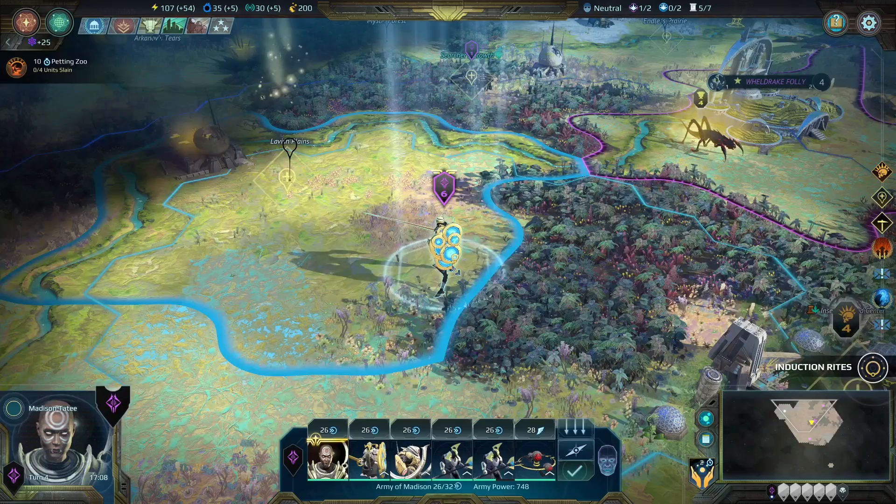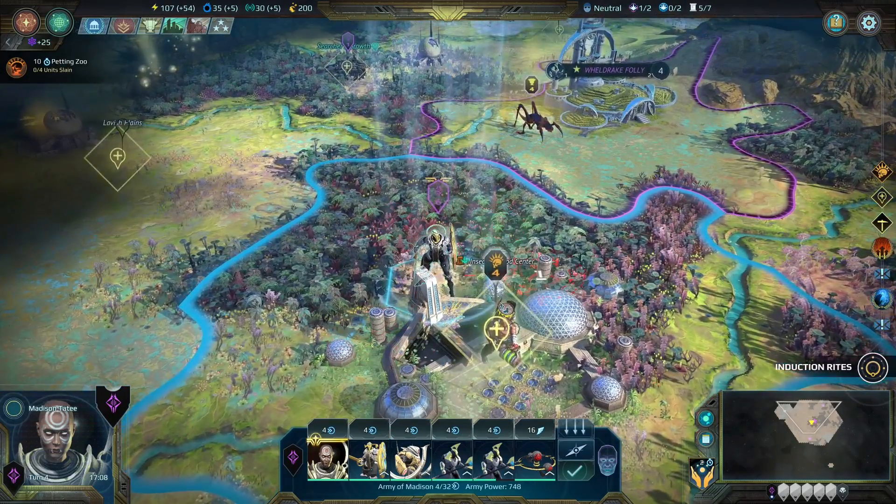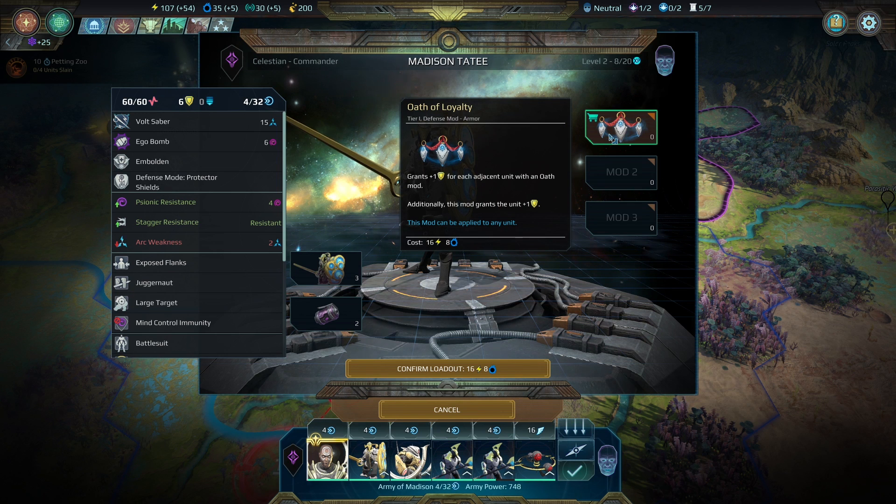That just seems like more fun to me, so let's get her into a Paladin Protector battlesuit. What I really like is it actually changes how they look on the battlefield — you can see her walking around in the big mech suit now. I'm going to mod every single one of my units with the Oath of Loyalty so I can have a giant death ball marching around the battlefield.